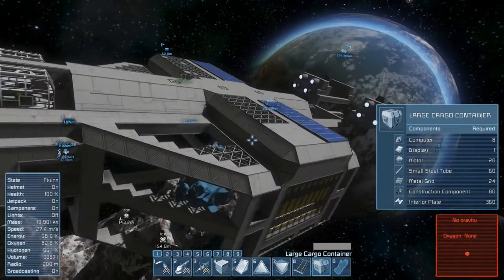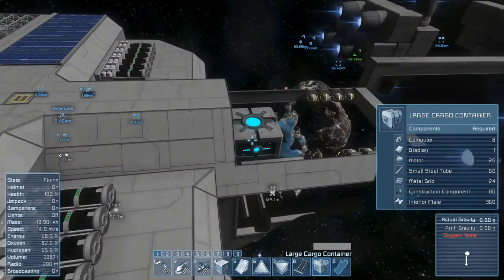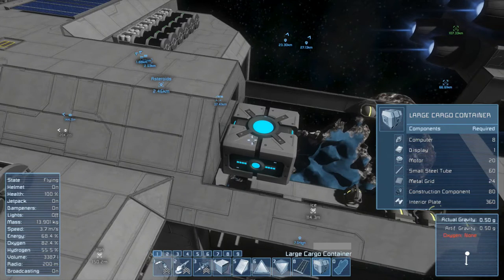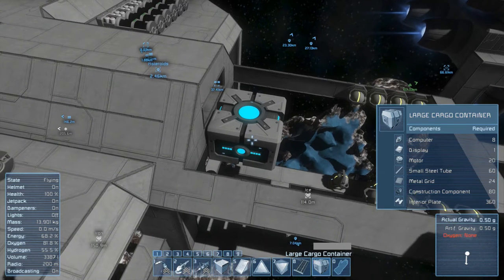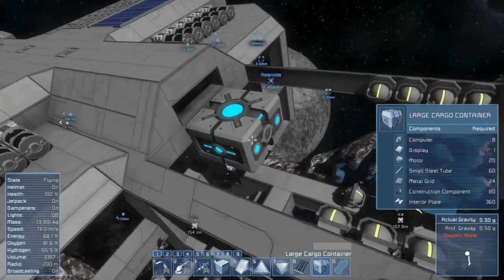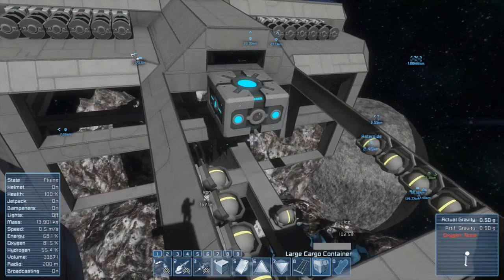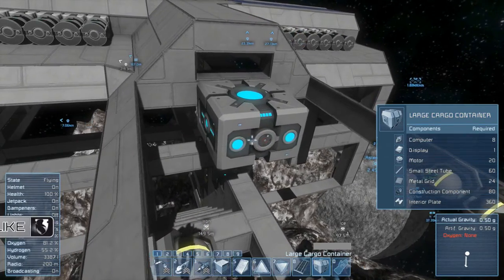I had some discussion in the comments about the jump drives. Some people said I should put in more jump drives to make it able to jump for longer distances. As far as I know you can't connect them - would they count as one jump drive if I put them next to each other? We might want to test that.